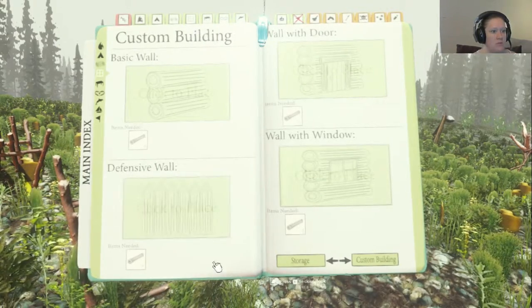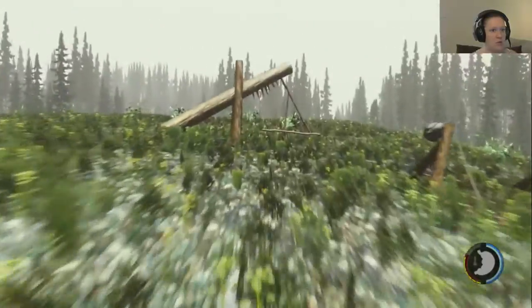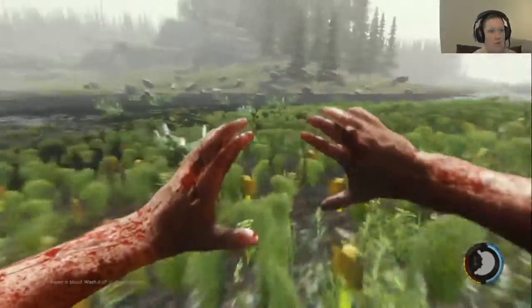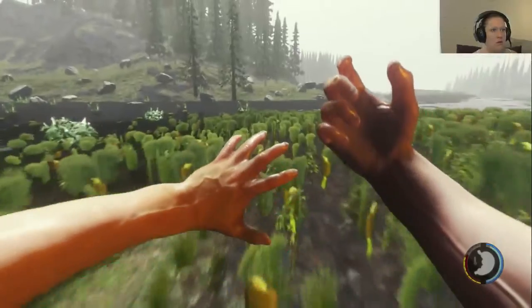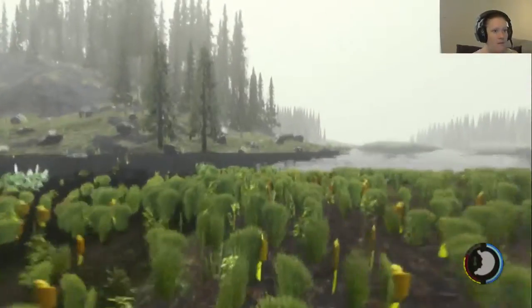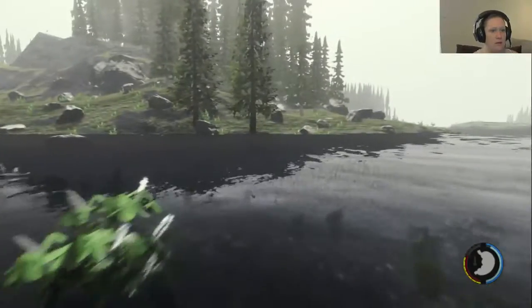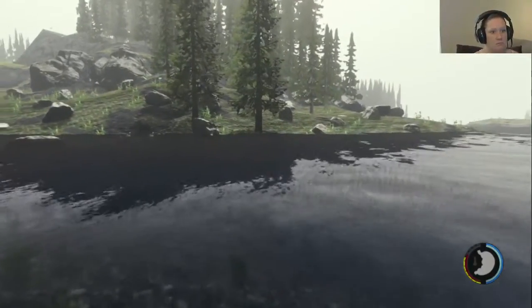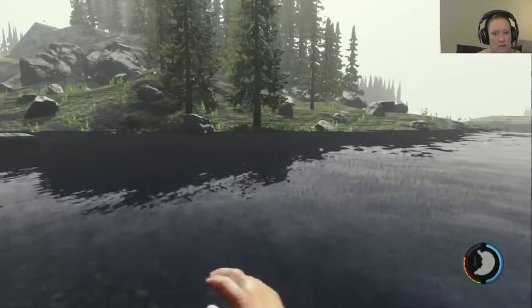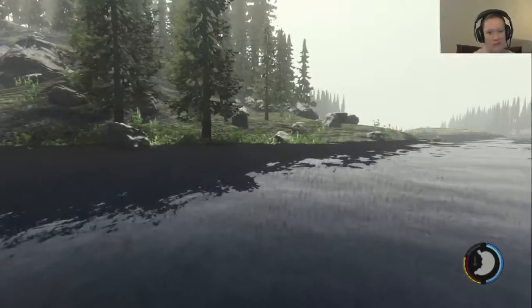We are going to try to do some defensive walls over by these traps and see if we can force them into the traps. Apparently you have to force them in, so that's interesting. We're gonna wander off and go see what we can collect over at the other areas. I know that there's coins and stuff that you can use for the bomb - I don't know what else they're useful for at this point, it doesn't look like much.